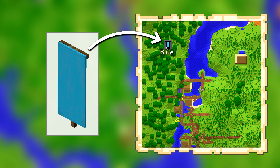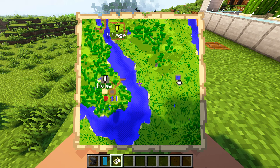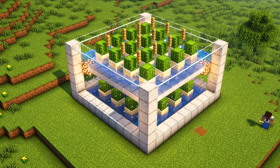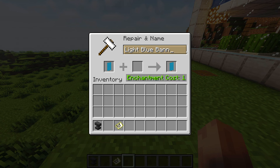Know that the banner's color will define the color of the marker in the map. As you can see I have already marked my home and the village nearby and now I will also mark this cactus farm. The first step is to rename the banner to the name you want your marker to have, cactus farm for example.